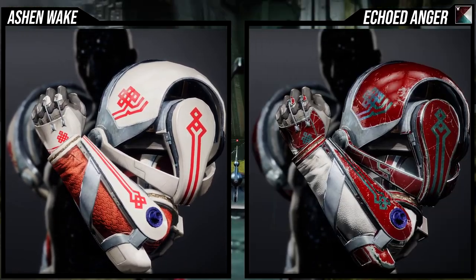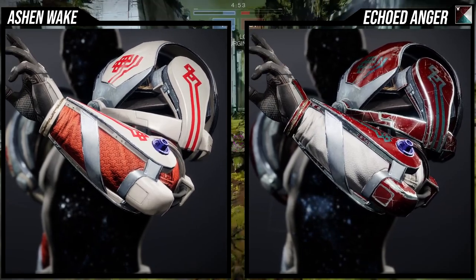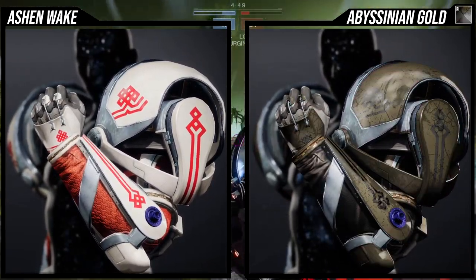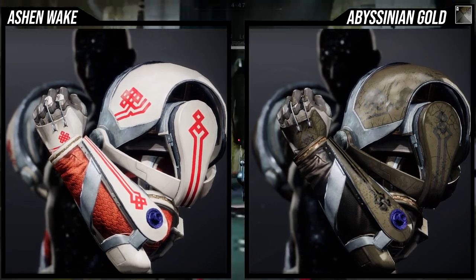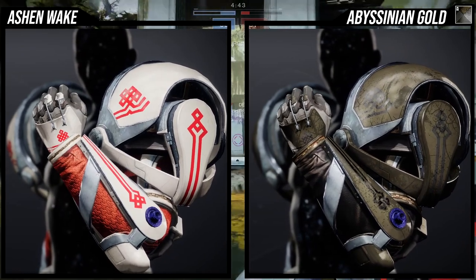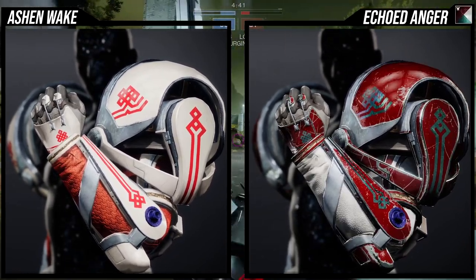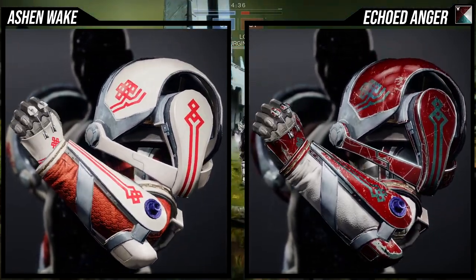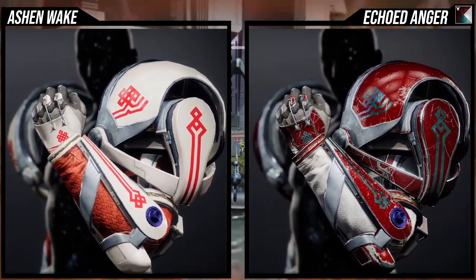I do think the button is more of a problem than the actual plate piece. Echoed Anger looks amazing with Ashen Wake — it's the shader I actually use with it quite a bit. Abyssinian Gold looks pretty terrible with it, but that's personal because I don't like Abyssinian Gold's plate armor color, which is why I'm going to be switching to something else in the future.